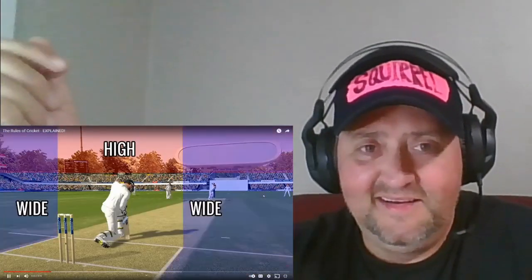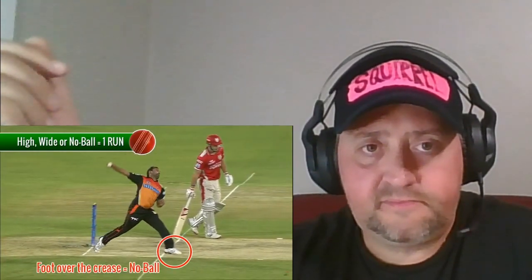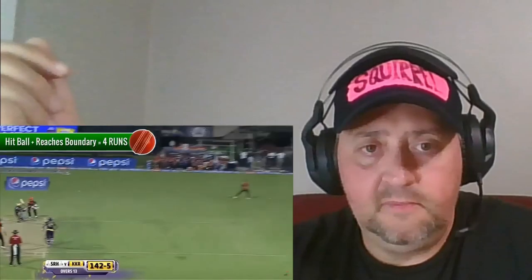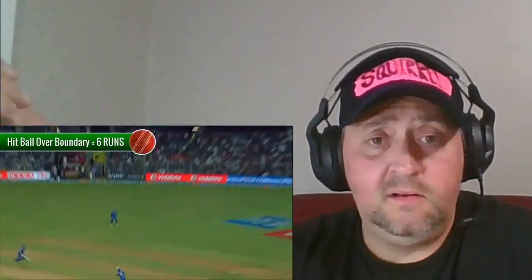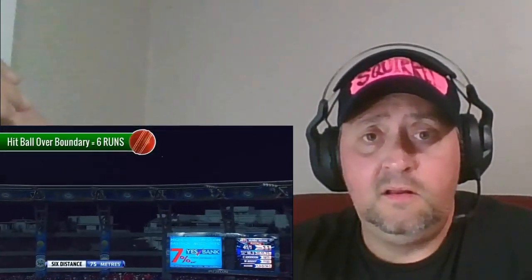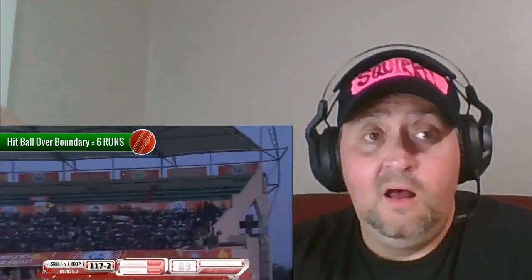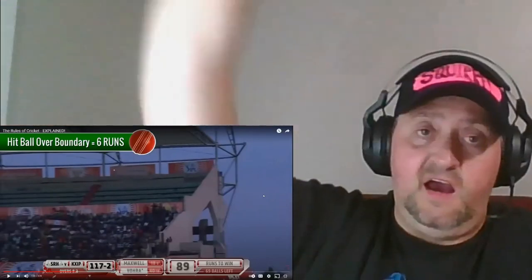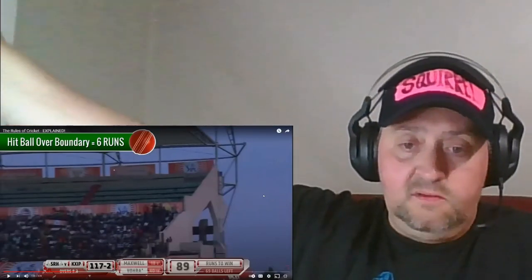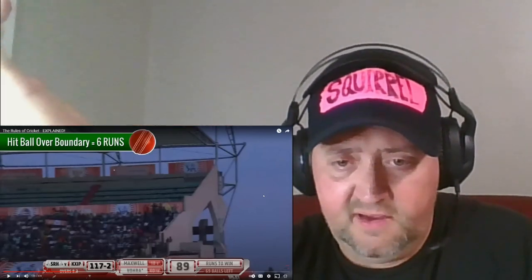If the bowler bowls the ball high, wide, or throws a no ball — which is an illegal bowl — this automatically scores one run. If the batsman hits the ball along the floor and it reaches the boundary, this scores four runs automatically without the batsman having to run. And if the batsman hits the ball in the air and it goes over the boundary, this scores six automatic runs. This is the highest scoring play in cricket. Look at this down here — 69 balls left. Wow.